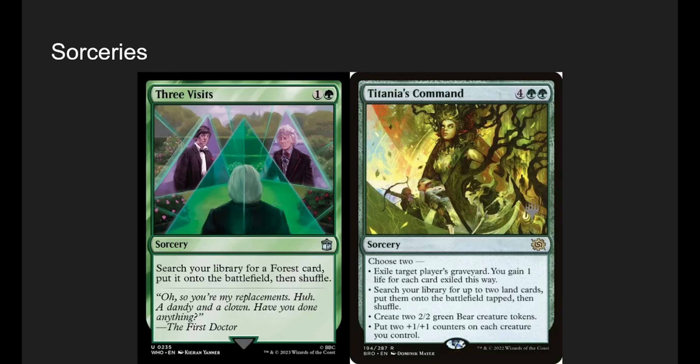Three Visits is basically the same as Nature's Lore. Titania's Command lets you choose two, so you proc Riku twice. Options: exile target player's graveyard and gain 1 life for each card exiled; search your deck for two lands and put them into play tapped; make two 2/2 bears; or put two +1/+1 counters on each creature you control. Generally I like searching for two lands and making bears, or bears and counters — and you trigger Riku twice.